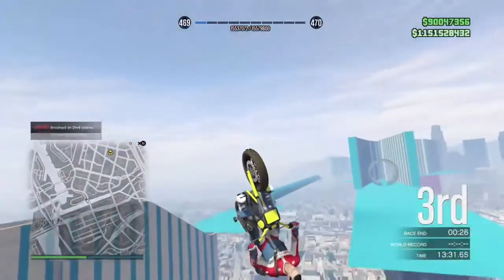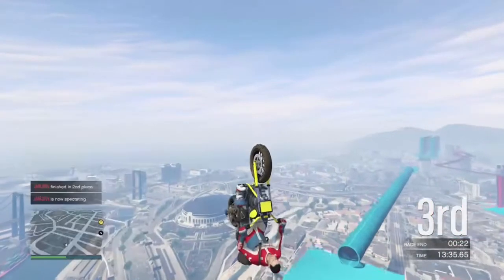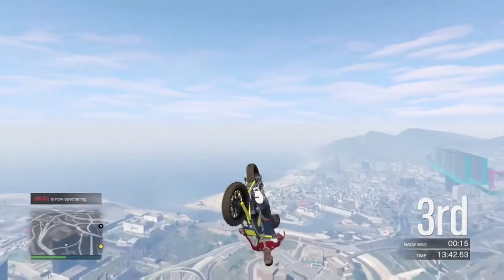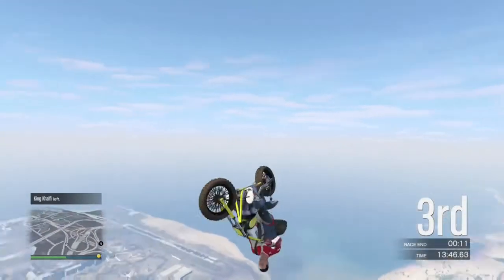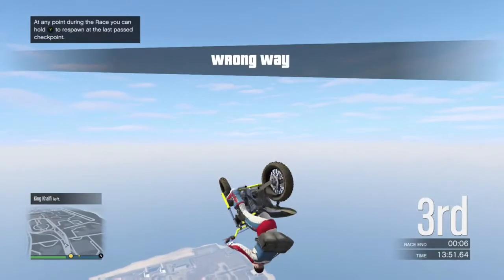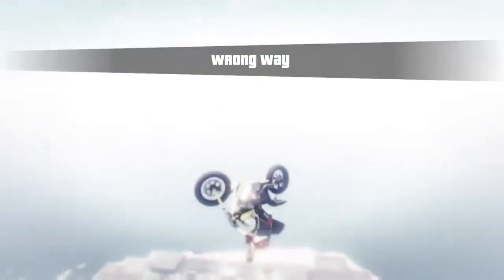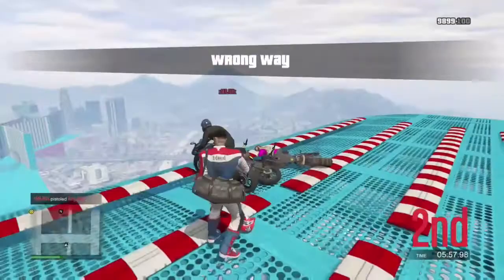Hey, what's good everybody, this is your boy Haze Killer, I'm back with a brand new GTA 5 Online video. In today's video I'm going to be showing you this crazy gliding glitch that you can do on motorbikes. This isn't working for BMXers as far as I know, but you can do some crazy shit with BMXers. As you can see I'm just upside down spinning around and just getting higher — it's a very funny glitch. If you enjoy the video, drop a like down below and subscribe so you don't miss a future one.